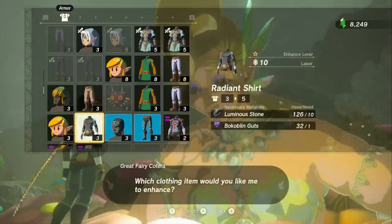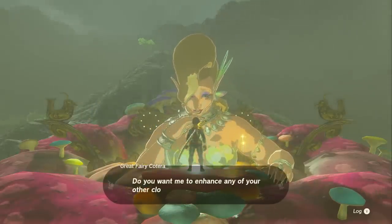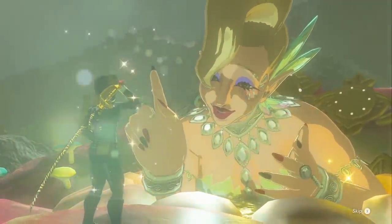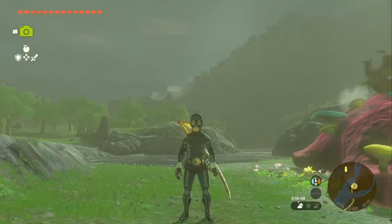Now we need to level up each of these pieces to level 2. This is going to require quite a bit of Luminous Stone, so you're either going to have to farm all of that up, or I can show you how to duplicate your Luminous Stone really easily. To get all of the pieces to level 2, you're going to need a total of 75 Luminous Stones. But once you do, you're going to unlock the set bonus of Bone Weapon Proficiency.